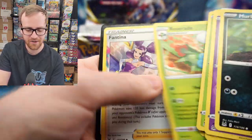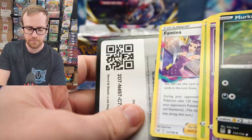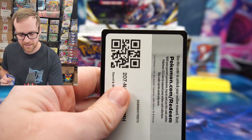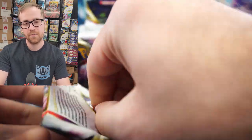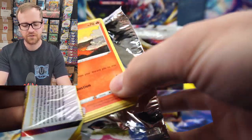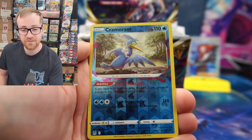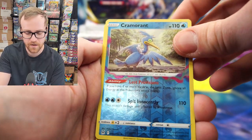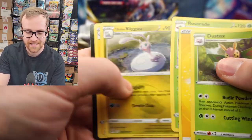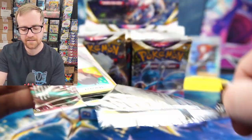Got the Basculin, Rhyperior, V-Star Marker, Fantina — a lot of really good-looking cards. Lost Origin did bring back the Lost Zone mechanic, which is a really fun way to play the game. The Color Blast on these Lost Zone cards is really cool. This Cramorant card is actually really powerful — it has a free attack if you have three or more cards in the Lost Zone. It's seeing a lot of play in the competitive scene right now. Most Lost Zone decks do include a Cramorant for that free attack.